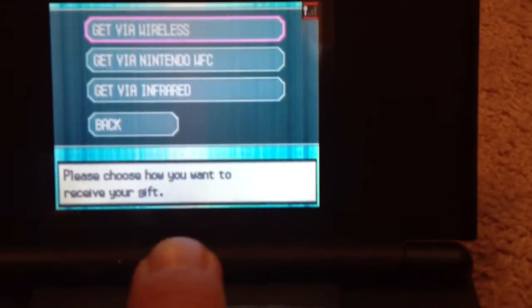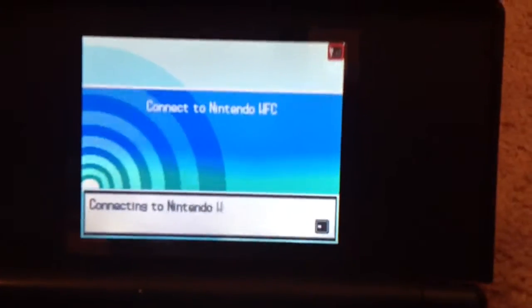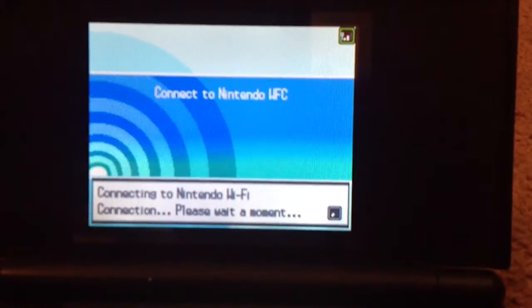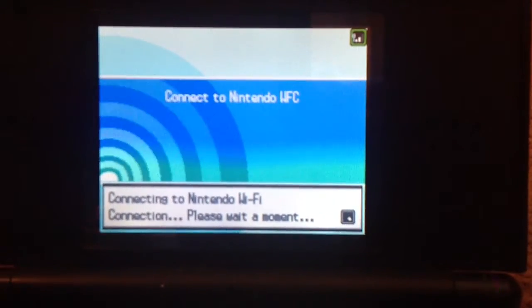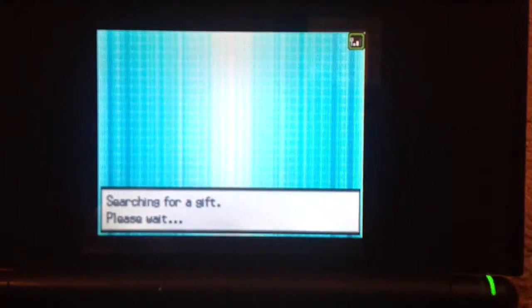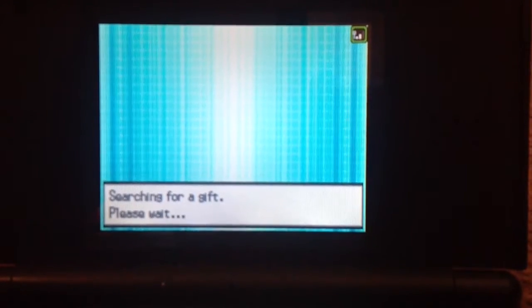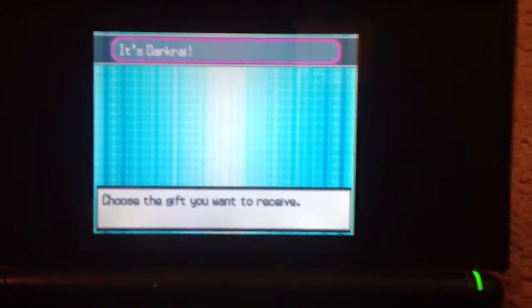You want to go on Mystery Gift obviously and get it via Nintendo WFC. Just let it connect and search for a gift. It's Darkrai.